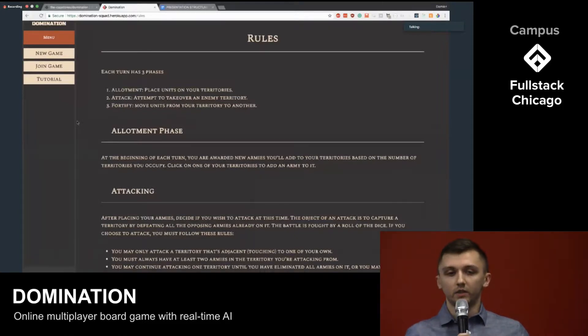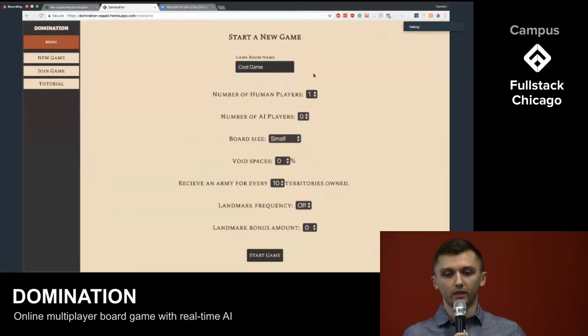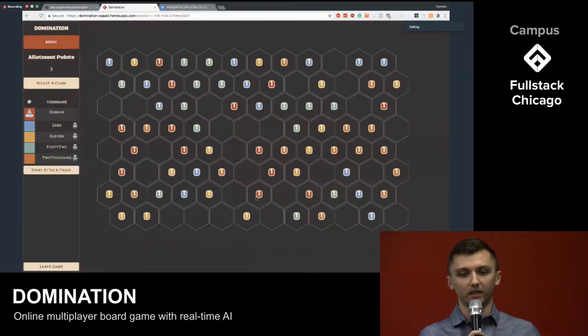where you can move one army of units to an adjacent territory that you own to secure position. To get things started, you can either make a new game, join a game, or make a new game with your own custom settings. I'm going to pass it off to Zach, and he's going to talk about game mechanics.